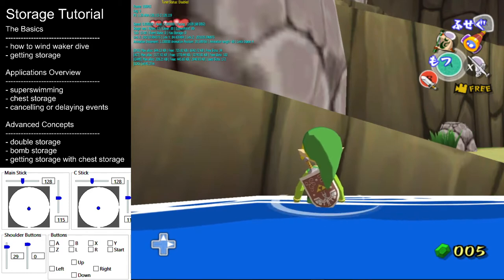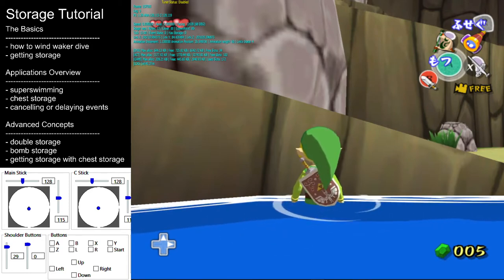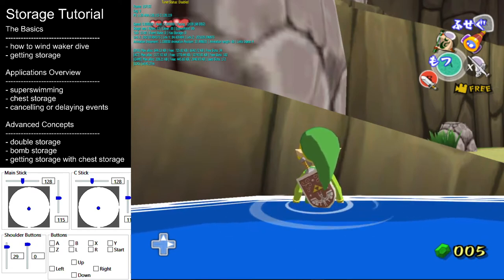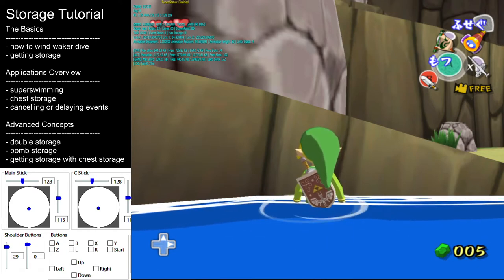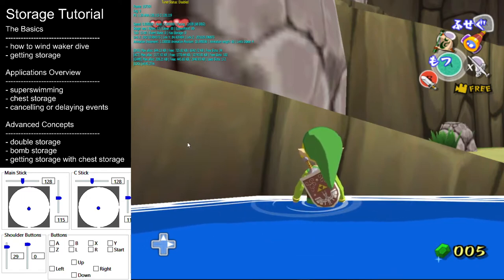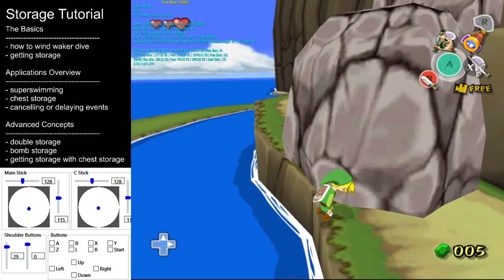I've seen some people advocating for mashing the Wind Waker button, but I strongly discourage this — it makes the timing for the next step of this process even harder than it already is. For the timing that I use, I wait until right before Link is fully standing up from climbing the ledge. In this particular example, this is the first frame where I will get a Wind Waker dive, here's the second frame, and that's the third. All three of those frames work.